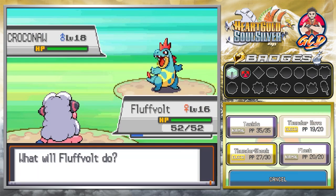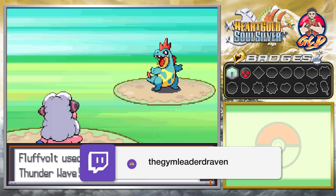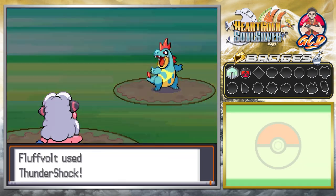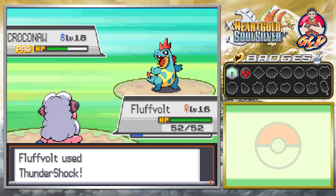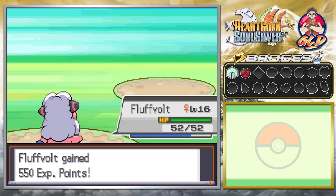Croconaw is the Pokemon Silver stole from Professor Elm — it's at level 18. He's going to try and lower my speed, but I'm going to slow him down with Thunder Wave. Our speed harshly went down but Croconaw is harshly paralyzed. Fluffball does his thing — Thundershock takes nearly half Croconaw's HP. Croconaw cannot move. Silver doesn't love his Pokemon, so he won't heal him. Croconaw faints! Throwing out that peace sign. Fluffball levels up to level 17!